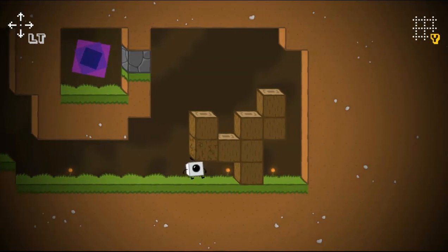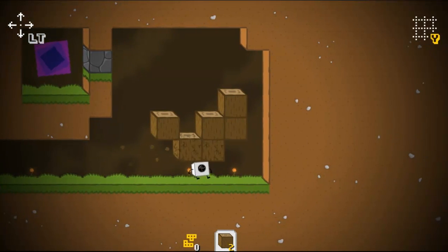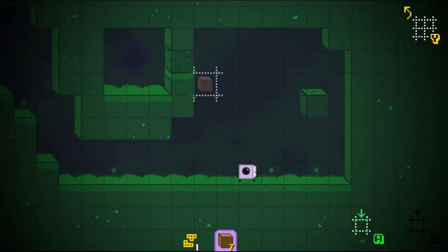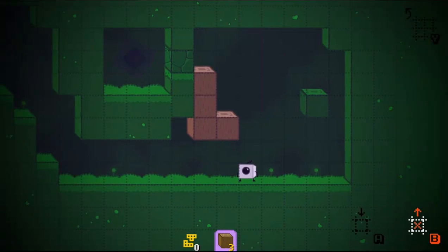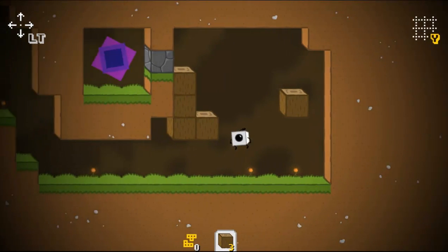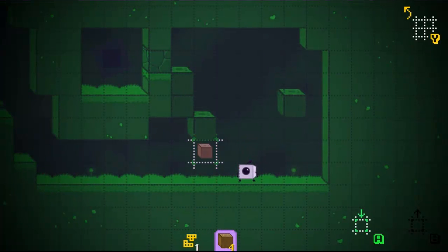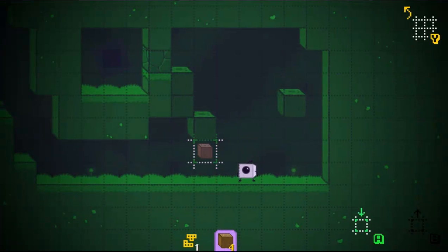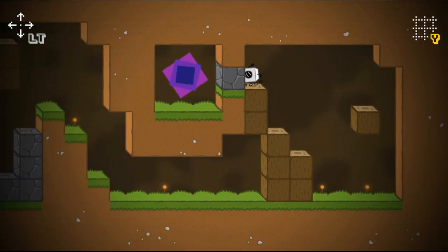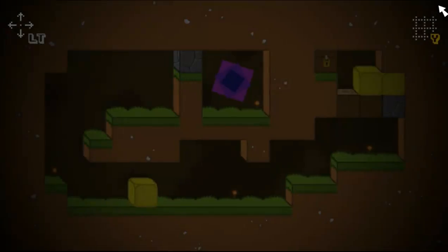Yeah, you can't break blocks with a jump. So we're just going to break this wood and get ourselves up to that portal. Can I jump up to that? Nope, I've got to create another shape. Because like it said, you need four, so I have to get more blocks. There we go. And if you haven't noticed, you can jump up a total of two blocks. Okay, so that's two levels down, one to go.